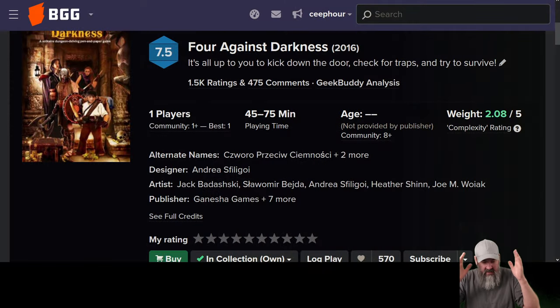Welcome back to 4 Against Darkness. This is going to be the first campaign module — whatever you want to call it. On the front it says a solitaire adventure for 4 Against Darkness, recommended for characters of levels 1 to 2.